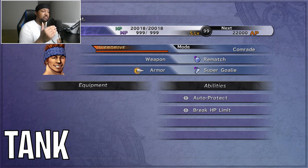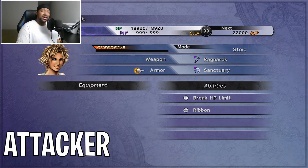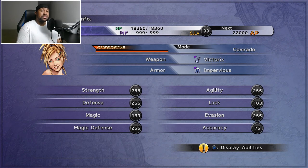Tidus is going to be my attacker — he's going to be quick on his feet, the haste character, my go-to guy to kill the Stratoavis. He has the Triple AP and Triple Overdrive weapon for additional AP. His armor is Break HP Limit and Ribbon. That is my equipment for my characters.